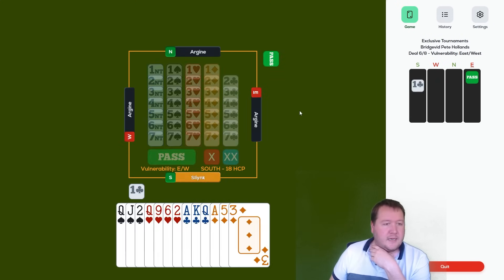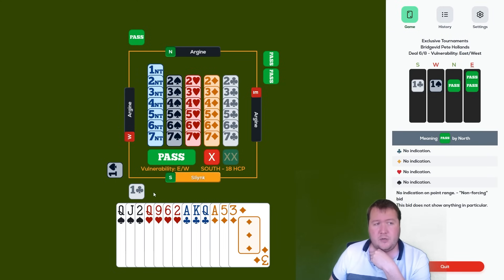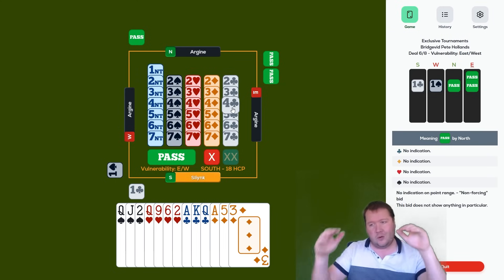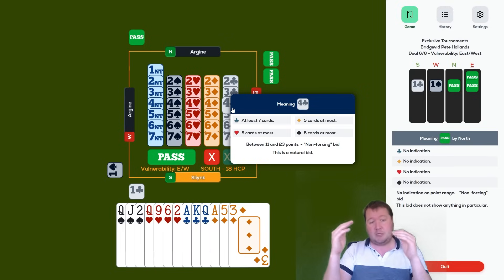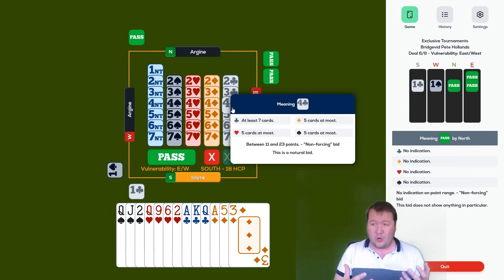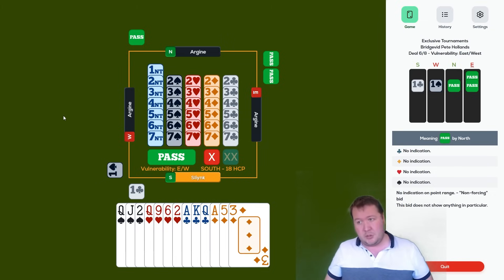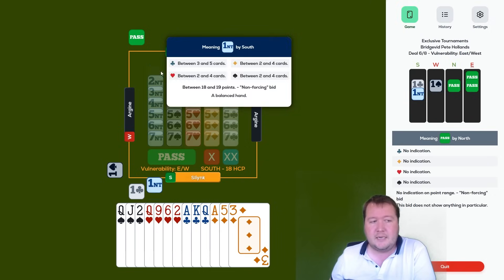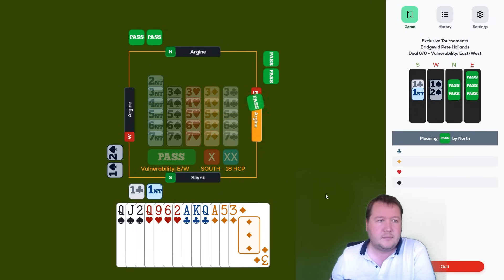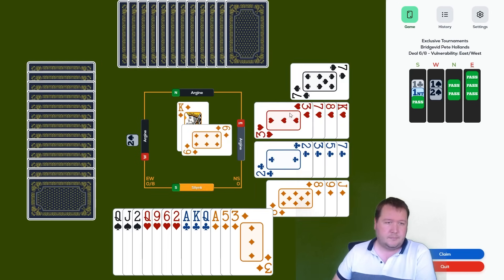18 points, flat hand — so one club. When partner doesn't respond, all the no-trump bids drop down a level. Jumping to two no-trumps now represents what was one no-trump. If you were going to bid one no-trump you just pass, because you had 12-to-14 balanced and partner's not responding — it would be completely silly to bid one no-trump. So here one no-trump should show 18-19 balanced, and partner is less than interested.